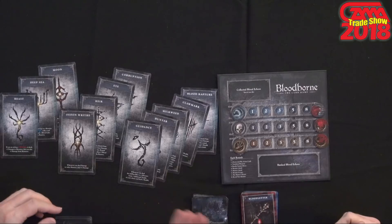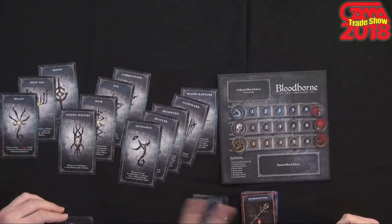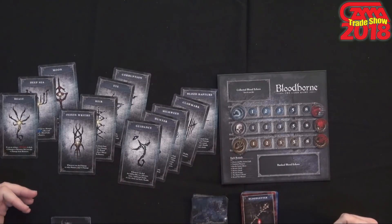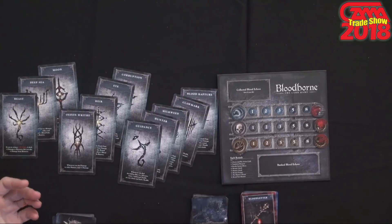Right on the top here — this one for the Odin Wrath: whenever you deal damage to hunters, deal plus one damage. So no matter what you do, you're dealing extra damage. There's another one that, depending on the effect, will help you bank half your blood, which is great because normally you have to go back with a hunter's dream card to bank blood. These are really cool and they change your play style.